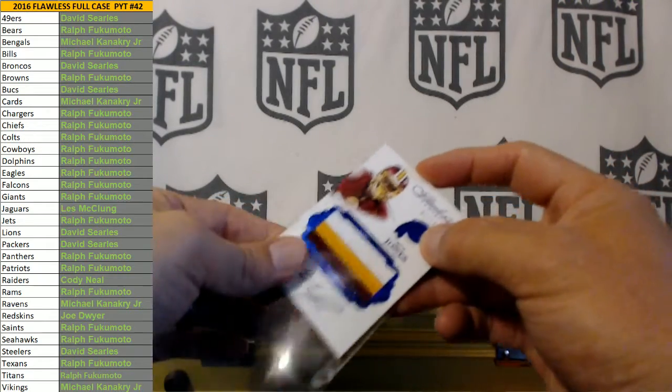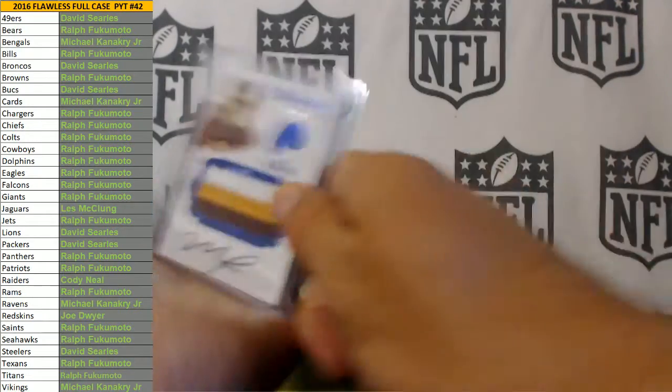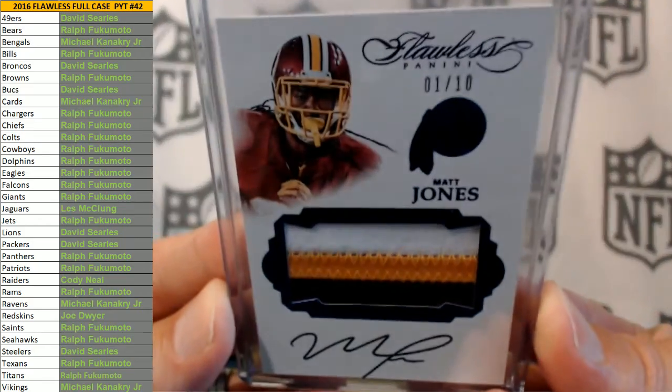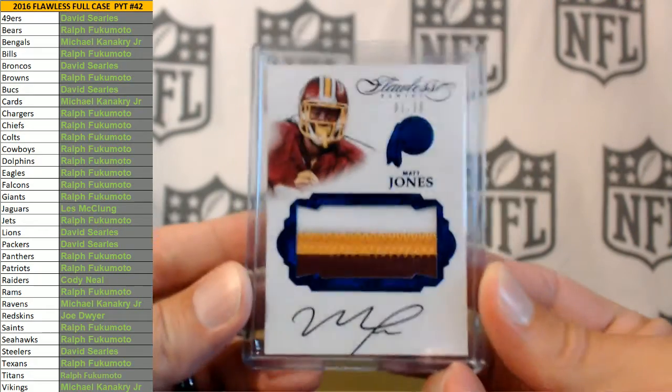1 of 10 Matt Jones 3 color for the Redskins, going to Mr. Joe Dwyer — nice hit Joe. That break credit was burning a hole in Joe's pocket, he couldn't take it anymore so he picked up the Redskins.